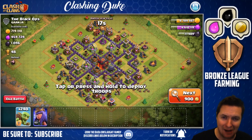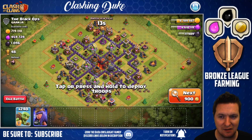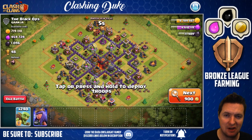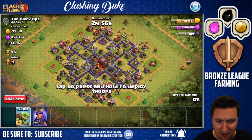Boom — this is it. This is why we bronze league farm. This is why we brought 240 goblins to the battle here. 719,000 gold, 454,000 elixir about to be mine right here.